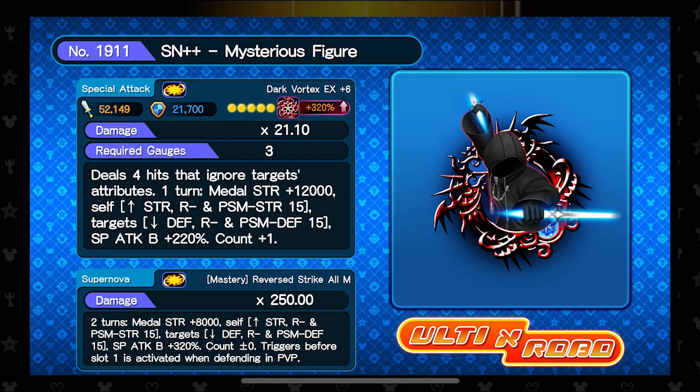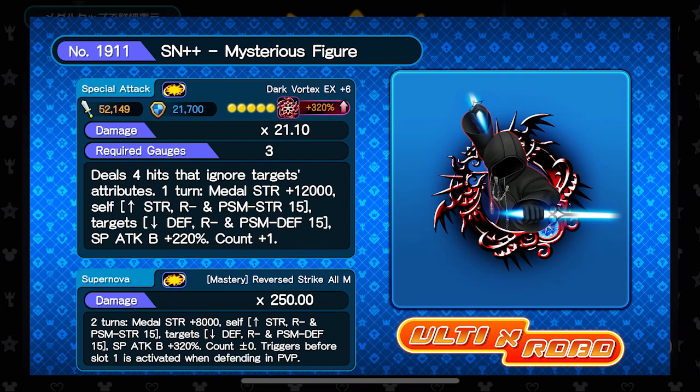It's a magic metal, so you already know magic is OP. It's also three gauges, a 21.10 multiplier, and it raises the count by one for its regular attacks. Not too shabby.